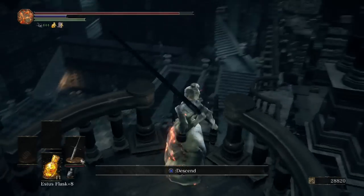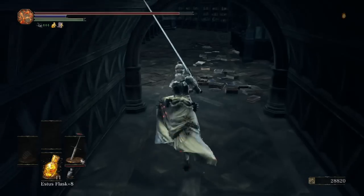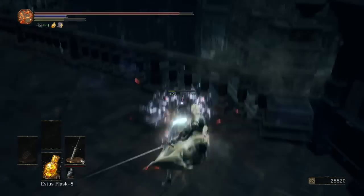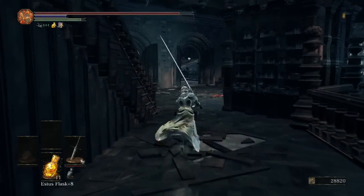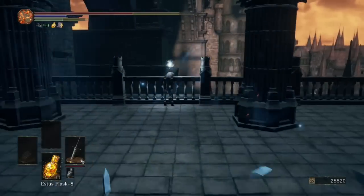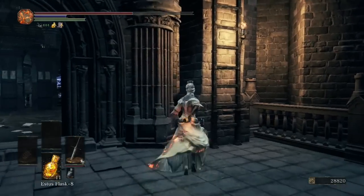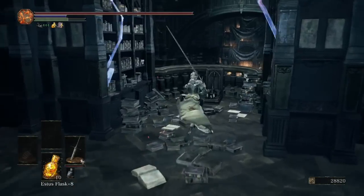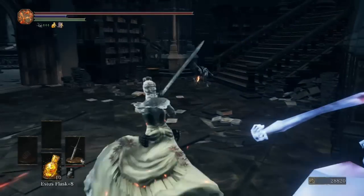Over here there's going to be a hand we can knock down — this is our second option to get back to the original room if we die. Pick up another Titanite Chunk. In this area near the balcony, the Crystal Sage will start harassing us. Let's go out to this balcony to get these Homeward Bones. There's a hand ladder here but it just takes us to a higher balcony we'll get to anyway.